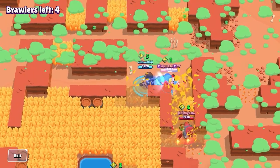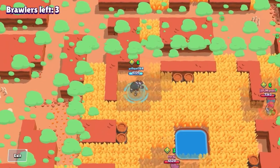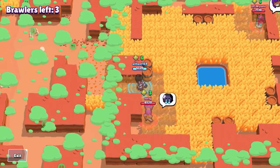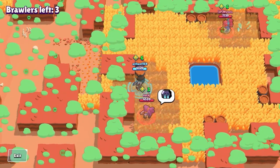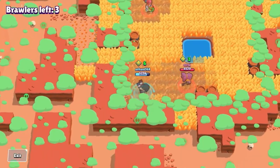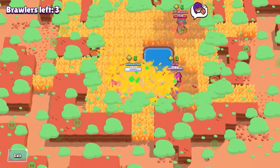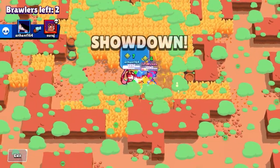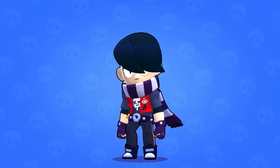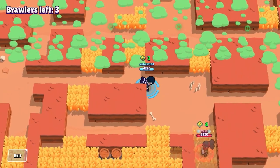I'm stuck here with two Shellys in the middle bush, so my play is to take the fight slowly. I already know one Shelly doesn't have her super, and I haven't spotted the Shelly below yet. As she spots me, I avoid her shots and get close. As soon as I super, I pop my gadget and spam my attack to get the kill on both Shellys. One thing to keep in mind: you can easily defeat Shellys who are at the same or lower cube count than you — same goes for tanks like Primos and Bulls.